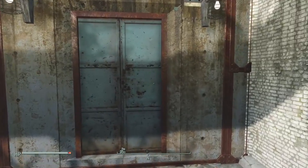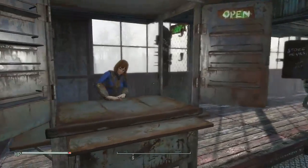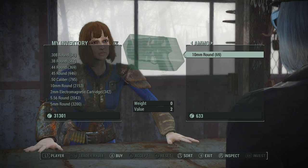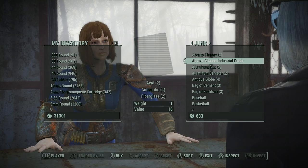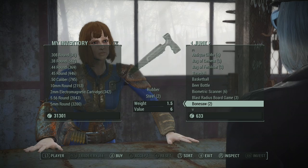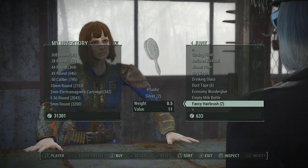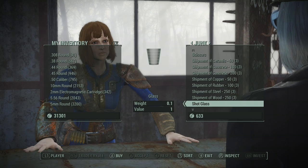If you have your charisma up and local leader and all of that, and you have tier three vendors, then you can go there and buy shipments from them. Also, every now and then you can find tier four vendors to work at your settlements. When you are at your vendors or even the vendors in Diamond City or the big cities, look at their inventory other than the shipments. Nuclear material is very hard to find, so look for items like the biometric scanner, the blast radius, etc. From your tier three vendors sometimes you can buy quite a bit - there were six of those scanners. The shipments they have will cover quite a few of the things that you need as well.